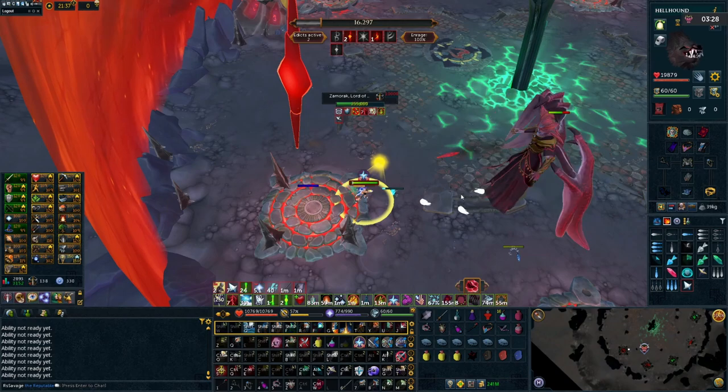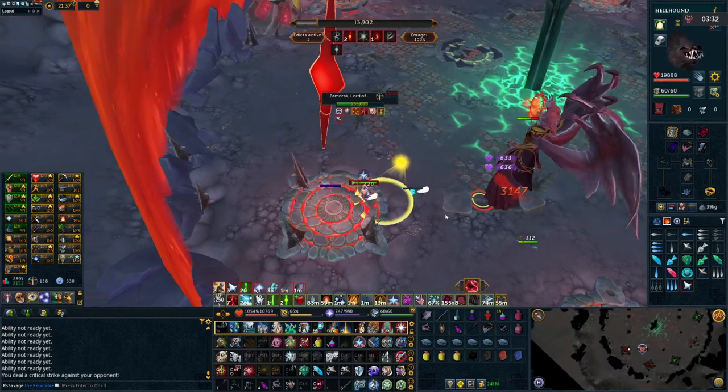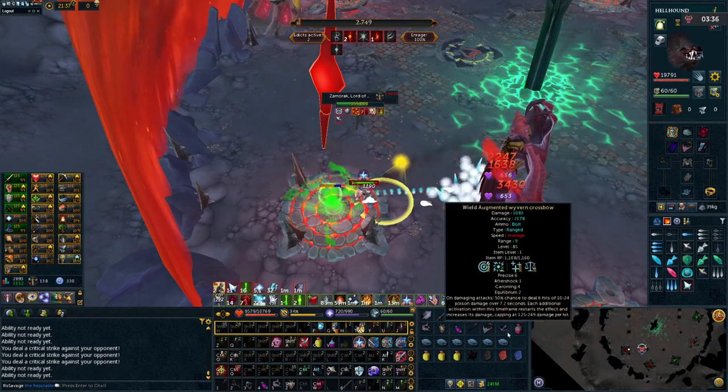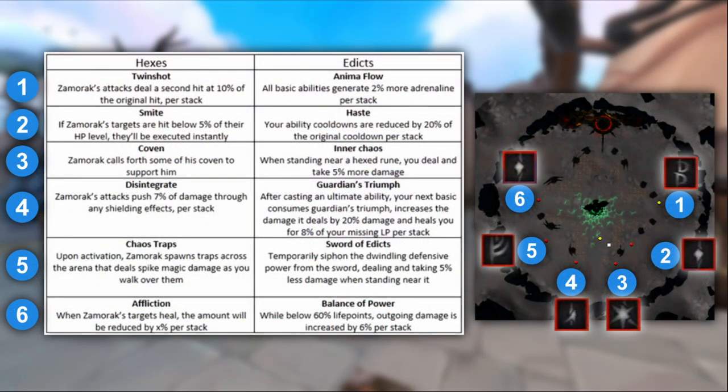That's enough for the setup, now let's get into this solo 100% kill of mine so I can show you guys some other important tips and tricks to help make your kills easier. Starting with the Edict order, if you guys haven't already seen my video on the best Edict order for kills below 100% enrage, make sure to check that out for some additional information on how the Edicts work. But essentially that order was 1, 2, 6, 4, 5, and 3, which I still consistently use for my 99% kills.